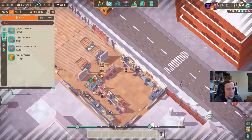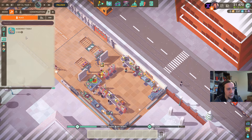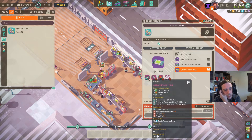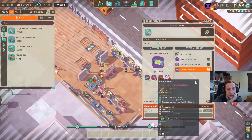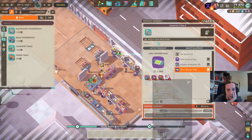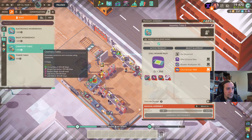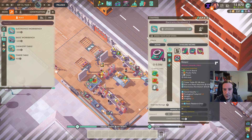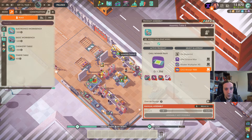Let's start with the assembly table — I really like to start with the assembly tables first because they give me an overview. The Chill Winner needs four different work tables. It's actually a good idea to go for a second assembly bench because I'll be overproducing these parts. Electronics workbench — going to need two of those because I'll be producing on two sides. Battery stacks will be done at the chemistry table, and LED matrix at another chemistry table. I hope I'm not running out of money. Then we'll need a basic workbench for the casings.